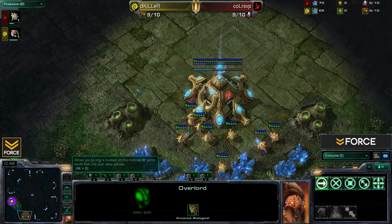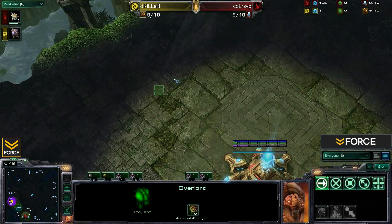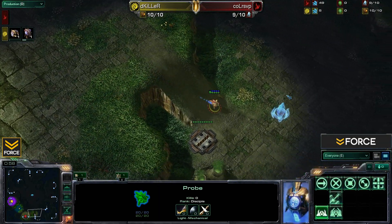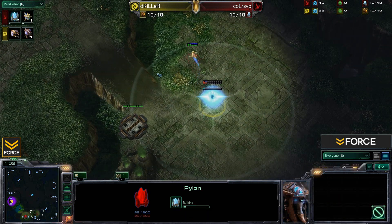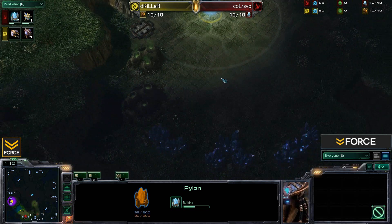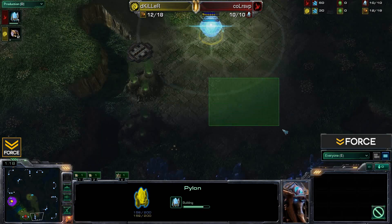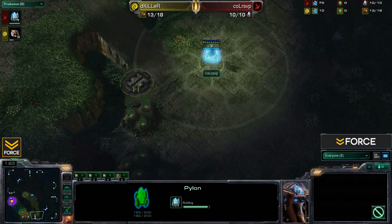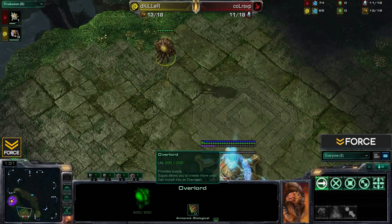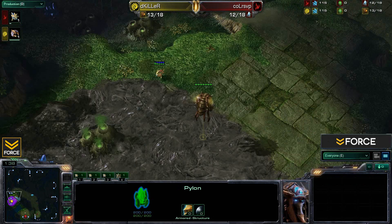Killer is moving down with his Overlord Scout and will be spotting RSVP very shortly, as that Overlord just needs to reach the edge of that base. RSVP looks to be going for a Forge Fast Expand, dropping his Pylon right here. We'll be seeing a Forge, Gateway and Cybernetics Core form that frontal wall with some cannons behind it for defense. The Overlord has now spotted RSVP and is moving to the front to confirm the opening.